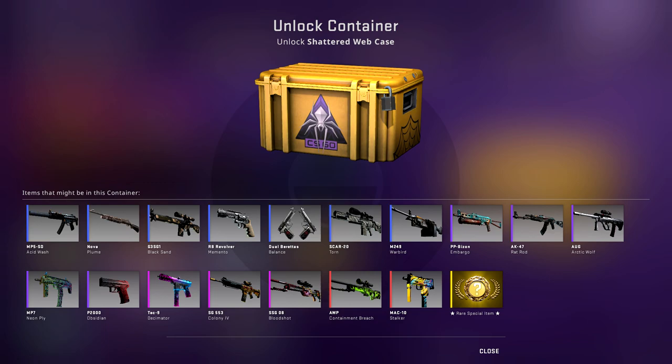Finally, we have the AWP Containment Breach. In my opinion, this is the best AWP they've released in a very long time — better than the Wildfire. It looks absolutely incredible. I'm definitely getting one of these very shortly, just because it matches my channel's green and black color theme. I think it's a very good-looking AWP and a very strong investment going forward.